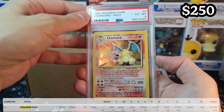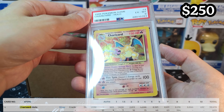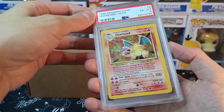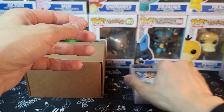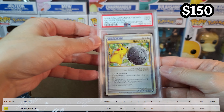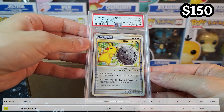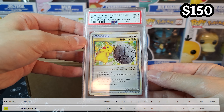We got the regular Charizard at a 6 — not the shadowless one, just the base set. We'll take it — sent this in for fun just because it's the OG base set Charizard. We got the silver Gym Challenge at PSA 9. But you know what? I'm happy with the gold at 10, so that's the one that matters most to me.